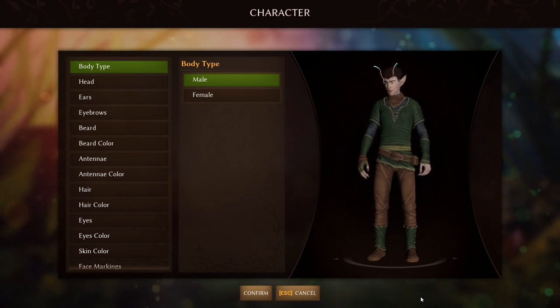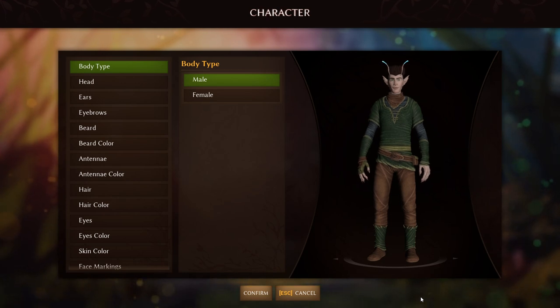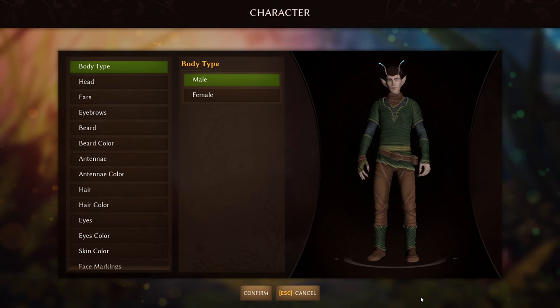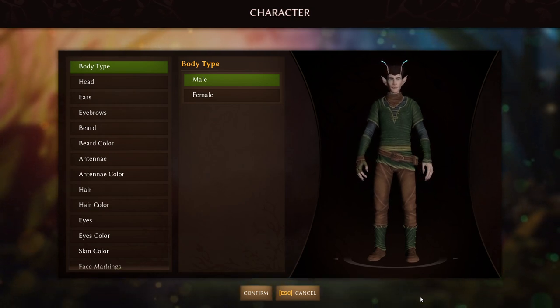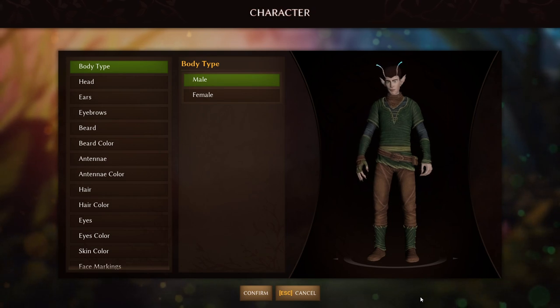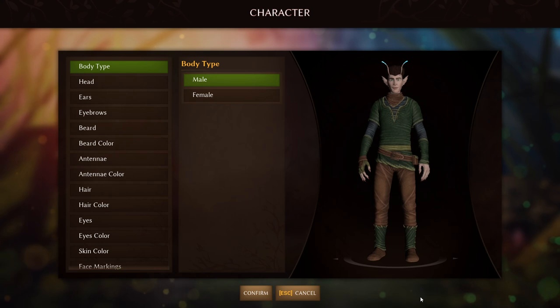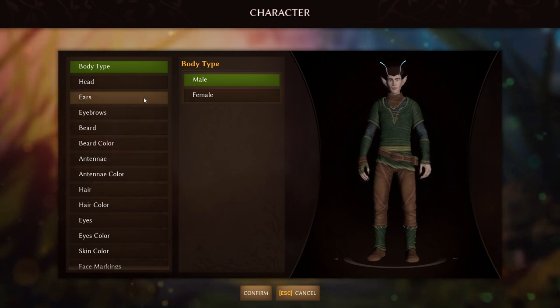Hello everyone, Servo here. Welcome back to the channel. Hope you're all having a fantastic day. Today we're going to be checking out Small Lands: Survive the Wild. This is an indie game that just came out today and I think it was like 20 or 25 dollars. The developers did send me a review copy of this game — it's not sponsored or anything, so all the opinions in this video are going to be my own.